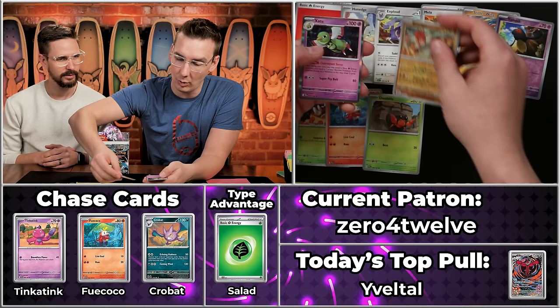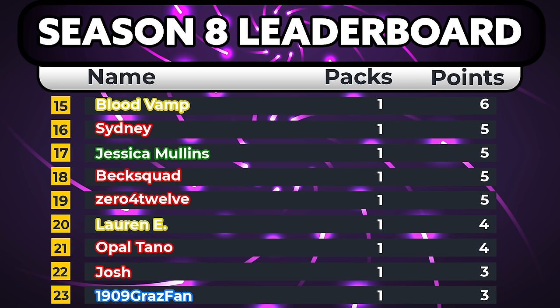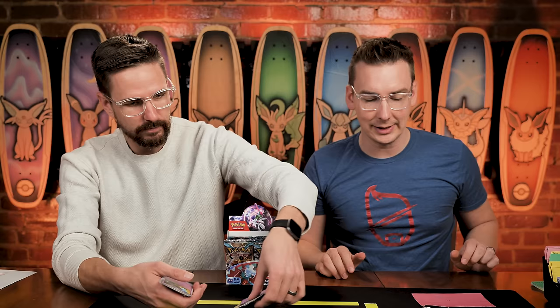The Blipbug scores, the Fuecoco scores, the Honedge, the Dwebble. Good start. The Slitherwing, the Yamask, the Groudon will score as will the Zatu. Five scoring cards and five scoring points for Zero for 12.